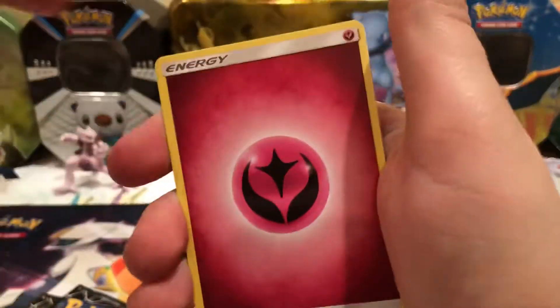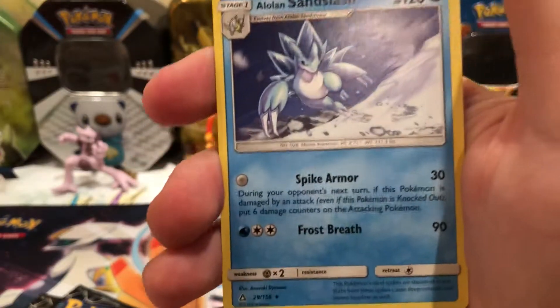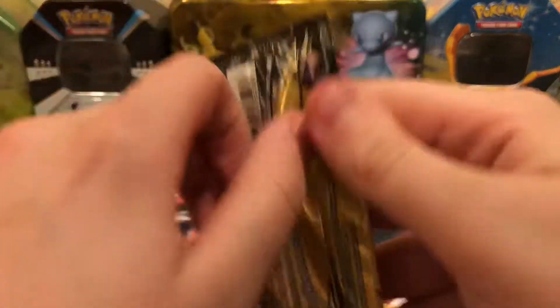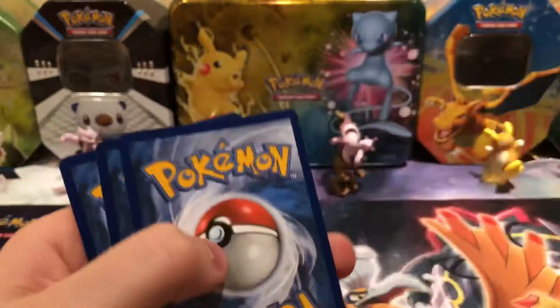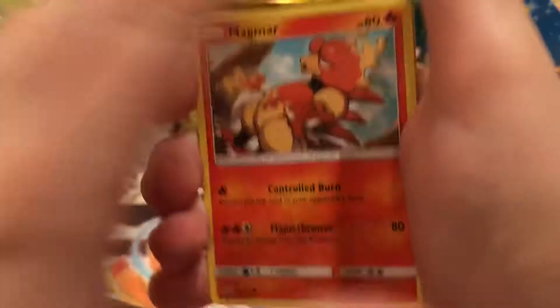There is a Gible, Fairy Energy, and then an Alolan Sandslash which is a rare. That's not going to get any points though. It's nice to get a rare because you aren't guaranteed rares in Dollar Tree packs.